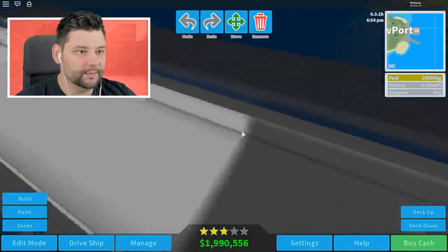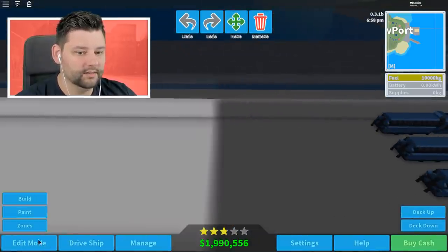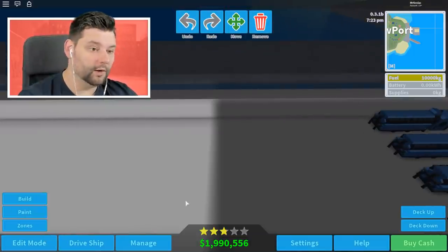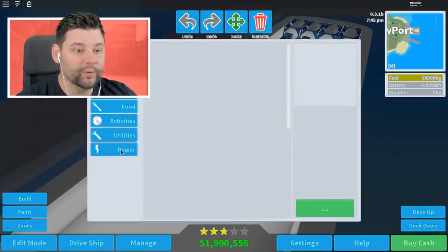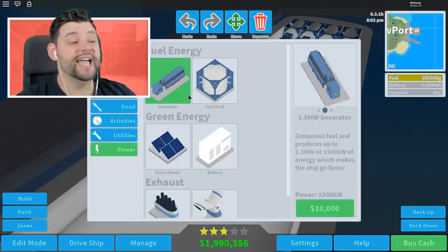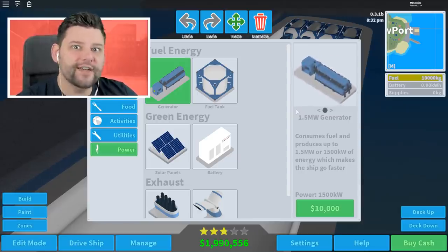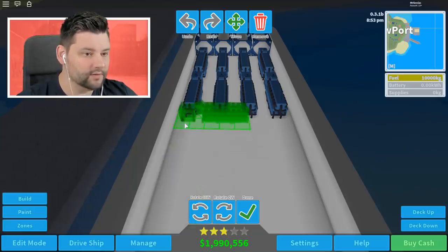Let me just quickly light up the whole ship in edit mode. Right, so build then — we need power. The first thing I'm going to do is drop some engines, because this is the heaviest ship we've ever had, so we need to make sure it's got enough power to move in the water. These are $10,000 a pop — expensive. It's 10 tiles wide, so we'll get all of these in.